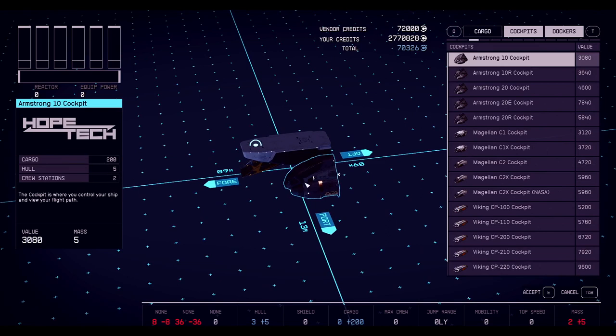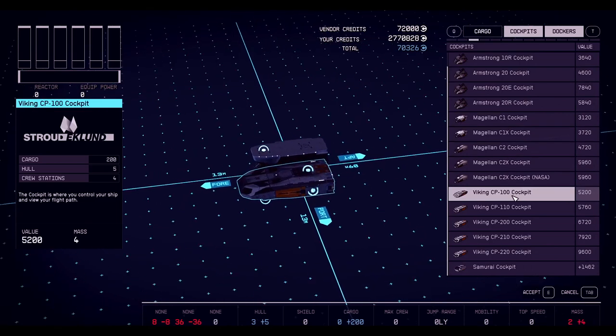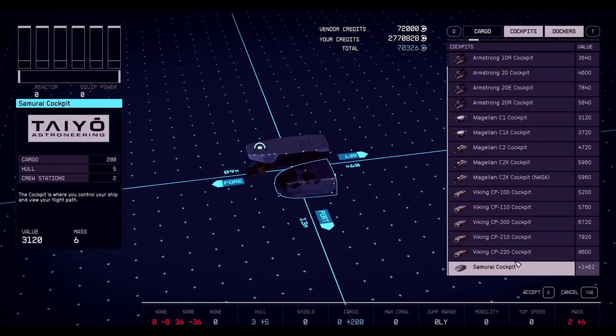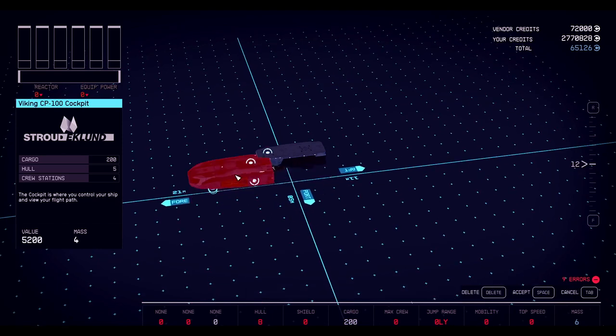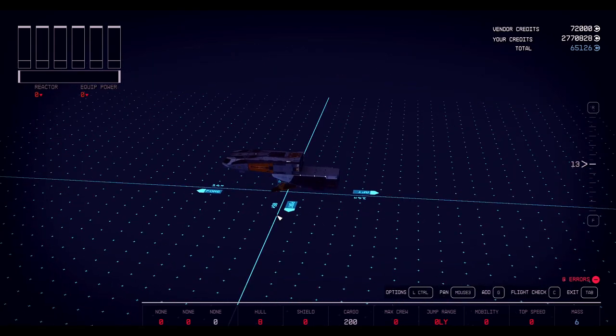I'm curious about crew stations. There's a little bit of math going on here — the ratio of how much this thing weighs hull-wise and how many landing gear you need. Let's find a nice cockpit with a decent amount of room. That's four crew. Let's get one of these guys — four crew, I want to keep my mass a little on the low side. What's the best with less mass and most crew? Four mass, four crew, and it has a little bit of cargo. Perfect. R is to raise, F is to lower.